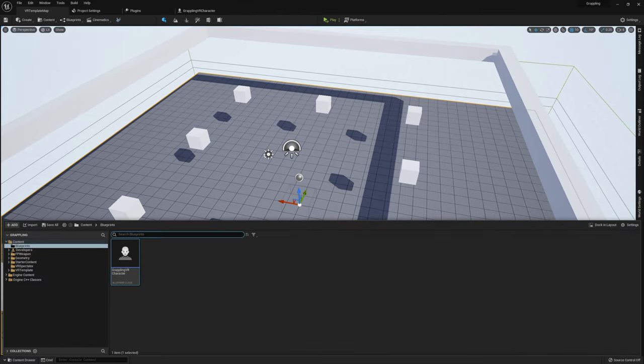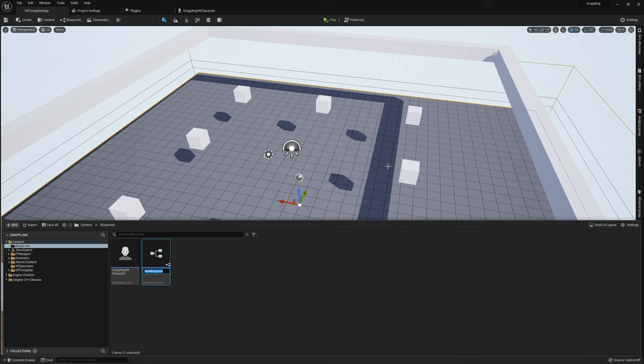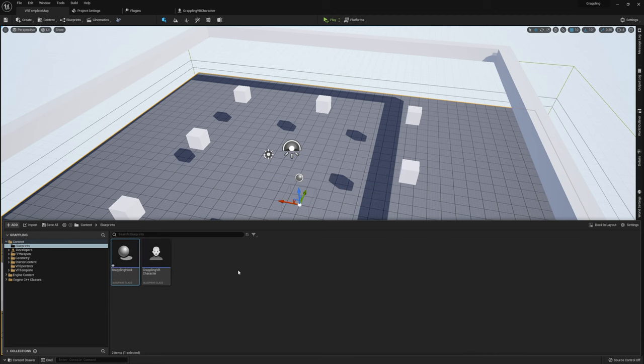Back in our content browser, under Blueprints, create another blueprint class — this one is going to be an Actor. I'm going to call this GrapplingHook. Open that up — this is where we're going to create our grappling hook for our GrapplingVRCharacter.